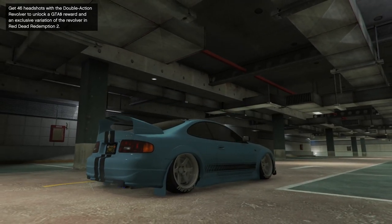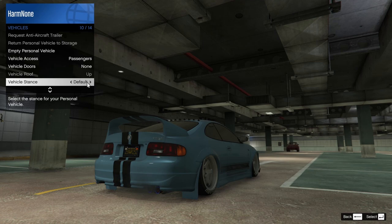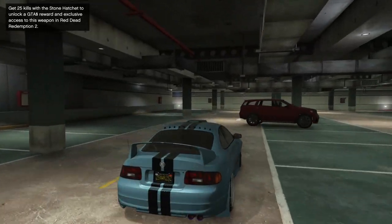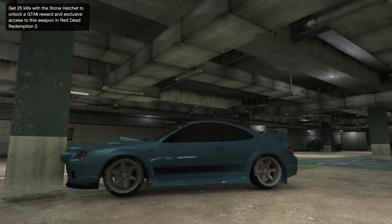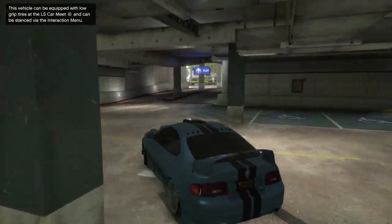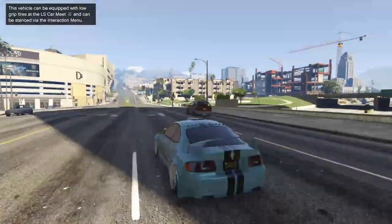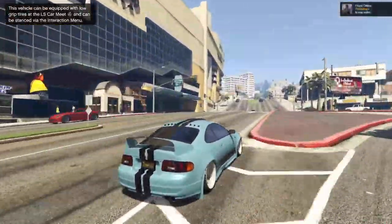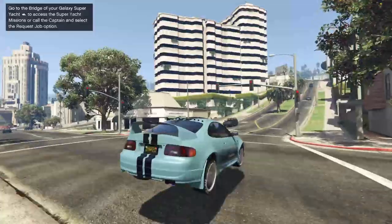This might be the best sounding car in this whole update. I notice it's stanced out, so I'm actually going to raise it back up. If you guys didn't know, you can stance your cars through the interaction menu — it's a great feature, super happy Rockstar added it. This thing is four-wheel drive — that's the first four-wheel drive car I've customized from this update. That's awesome.